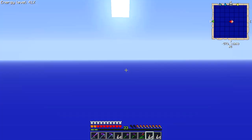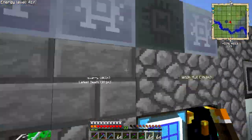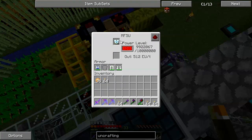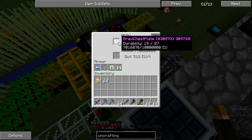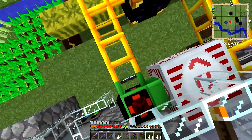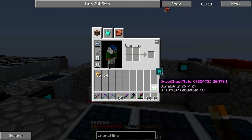We don't actually have any torches. Do we have any rubber? We do have a lot of rubber. Grab a few stacks of sticks. We'll run right back in. I'm going to charge up my jetpack real quick because I turned off my recharge station — it was making it really hard to get out.